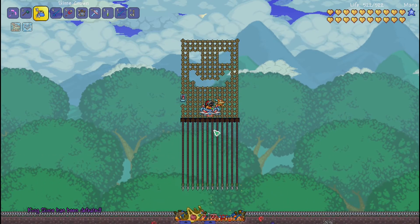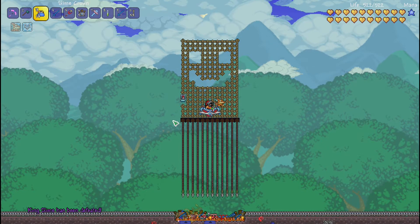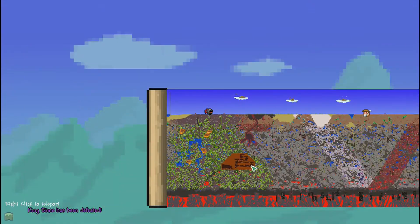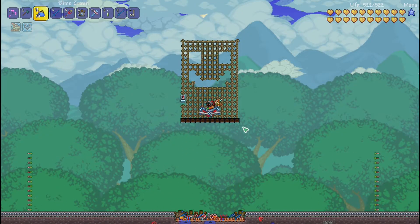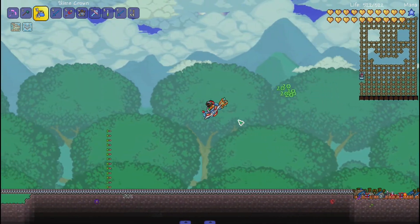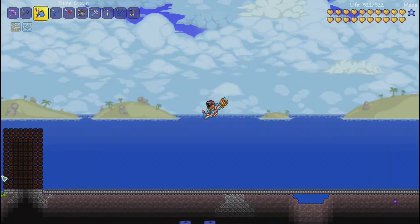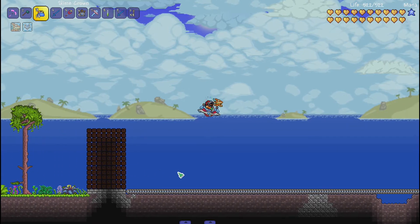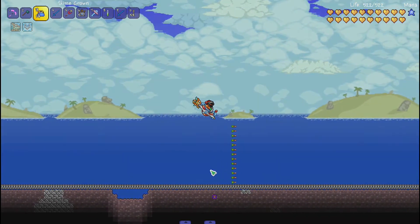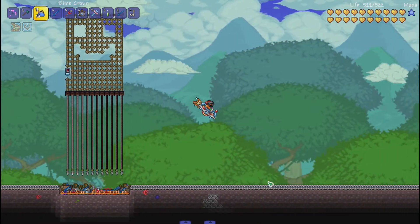There we go, he dies. Right here we have a bunch of spear traps — you can acquire them from the lizard temple in the jungle biome, just find them around. Right over here we have all of the super dart traps just firing into the middle.